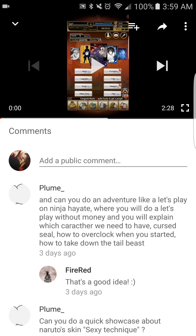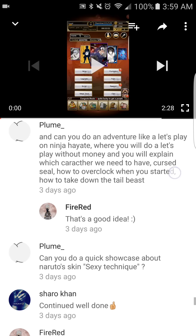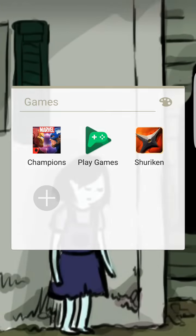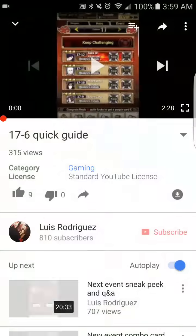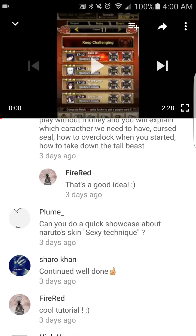Someone asked: can you do an adventure let's play on Ninja Hayate without money, explaining each character, curse seals, overclocking, and how to take down the Tailed Beasts? I would, but I barely have time for this game right now, and I also started playing Dungeon Link. There's a real possibility I may do that, but keep in mind I'm very impatient — that sort of project would take months and wouldn't be anything fast.